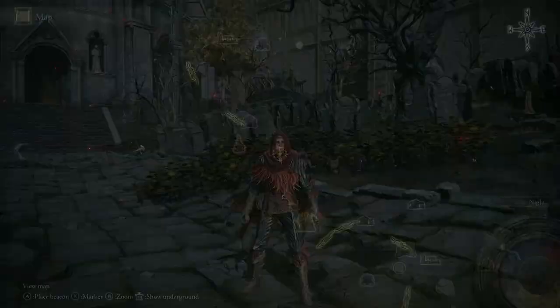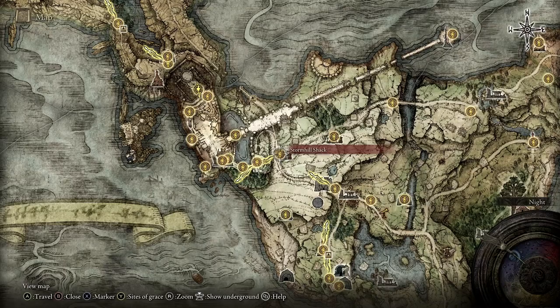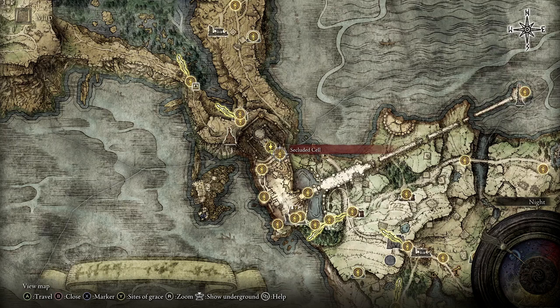The Buckler is available over in Stormvale Castle. So if you're at the starting point here, you'll move all the way up here. There's Gatefront Ruins — you run through there, you come to Stormhill Shack, you take a left, you go into Stormvale Castle, and work your way all through here to get all the way to Godric the Grafted.